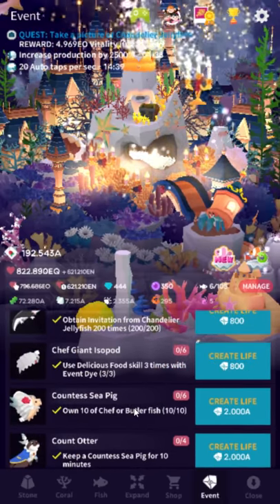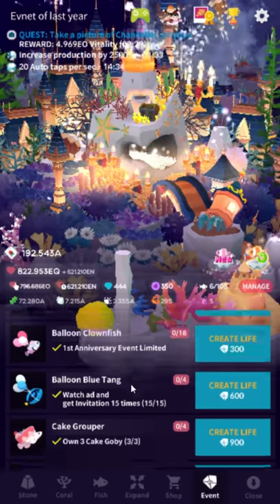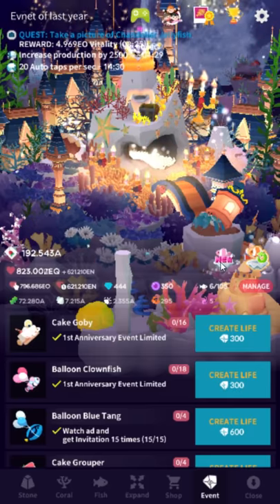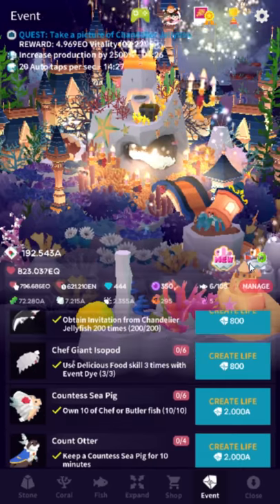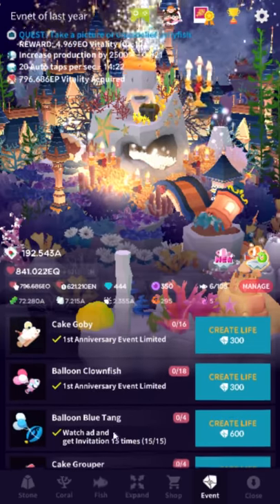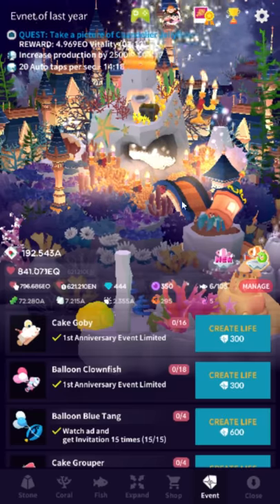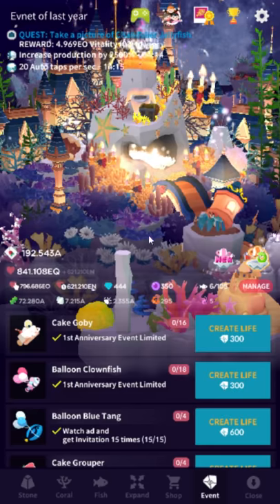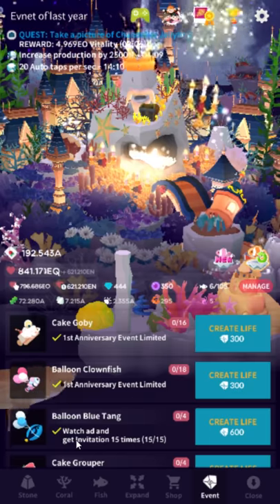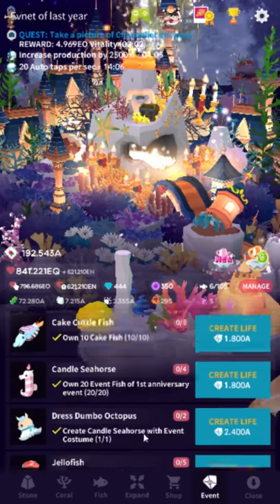Some important info. One thing that was not mentioned in an earlier video — these events, these things from last year, a lot of people miss this fish. If you want to get the fish from last year, you click this thing in the event tab. The requirements for these things have been edited to use the 2018 theme, so you can just use the new theme instead of the old one, and same for the balloon tang. You don't have to watch the old ads — you just watch the ads that exist.